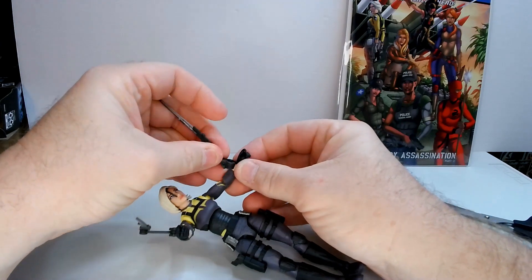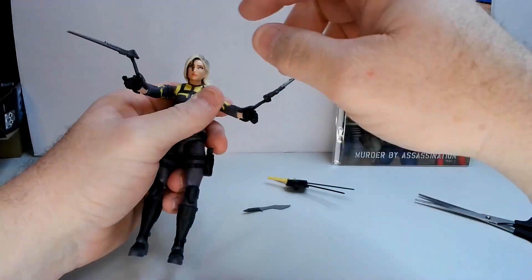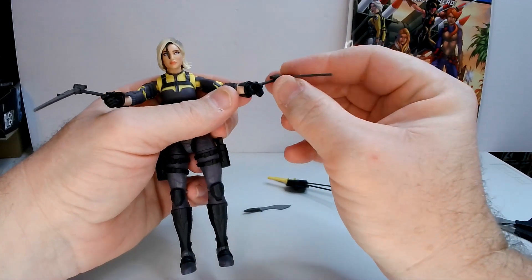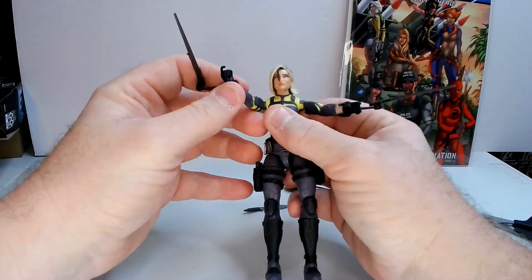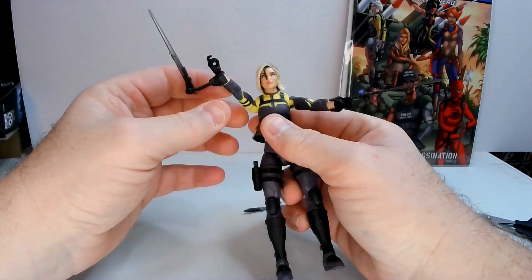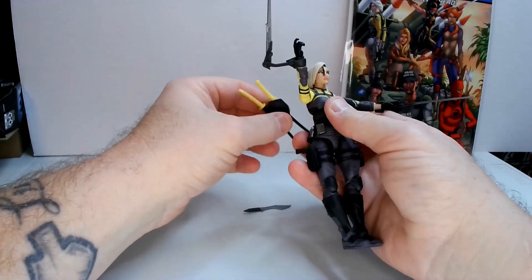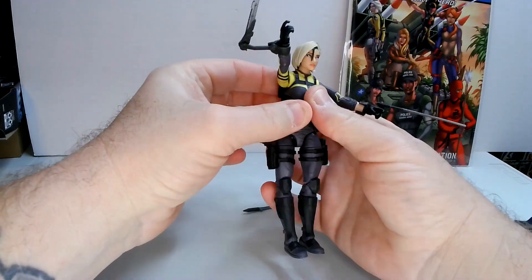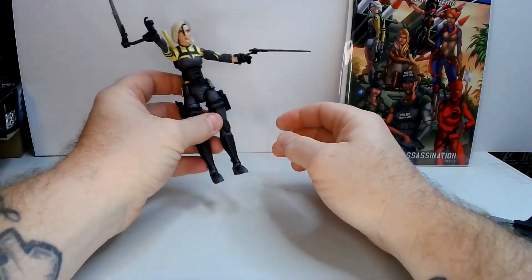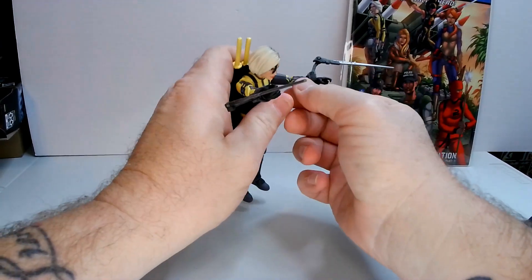These look like they can go on anybody, so if you wanted to give them to another figure that's an option. They swing around and they do fit well on the wrist — I was worried they were going to be loose. Take them on and off a bunch and they may loosen. I kind of like these things; they're not very practical in real life, but she's geared up. Put the pistols in her hand with those Mantis blades — yeah, that works.